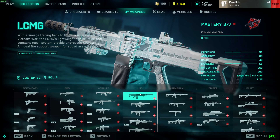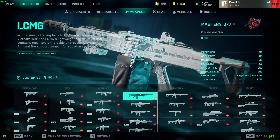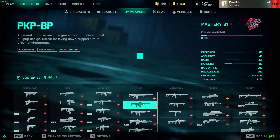LCMG is meta, S tier — specifically because of all the versatility with it, all the attachments, and the fact that you can two-shot with standard rounds out a little further. Close-combat rounds will two-shot you out to 19 meters. Overall good recoil management. PKP — the rate of fire is good, recoil is pretty much non-existent once you hold the trigger down for about 30-40 rounds, but there are no attachments for it so it's B tier.